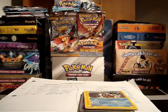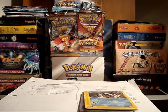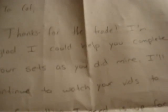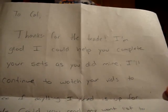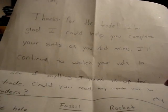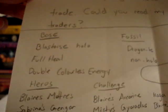So the first trade — or actually both of these trades — are from new traders, or at least people that I haven't traded with before. The first one is WVUFan379, and he sent a note. It says: 'To Kat, thanks for the trade. I'm glad I could help you complete your sets, as you did mine. I'll continue to watch your vids to see if anything I need is up for trade. Could you read my want list to traders?' His username is WVUFan379, and this is his want list.